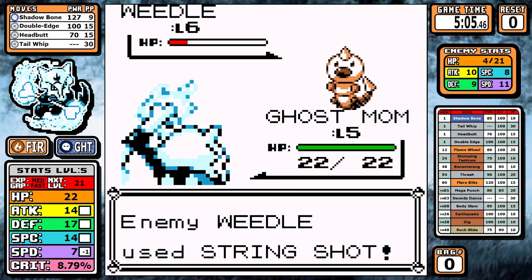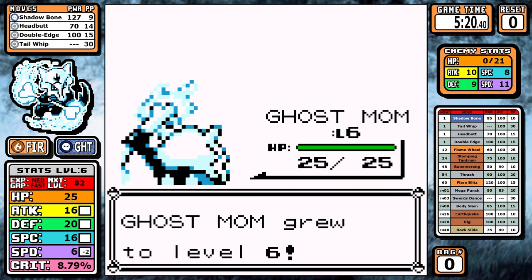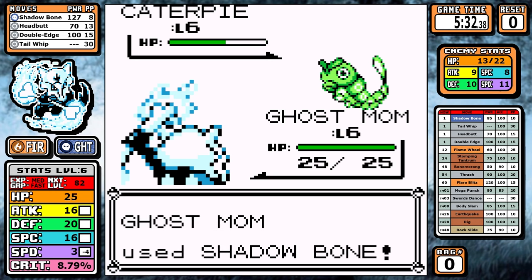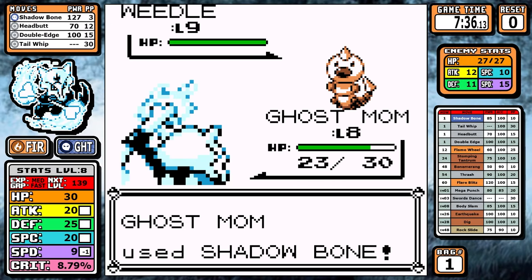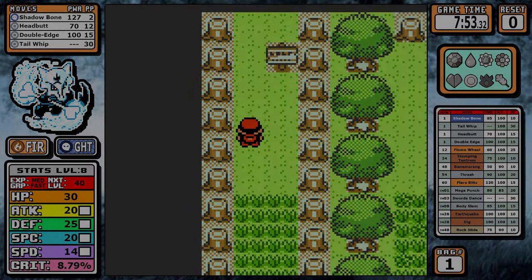In the early game, you can tell this is not going to be a repeat of Alolan Raichu or Ninetales by the fact that I'm battling all the optional Bug Catchers in Viridian. Shadow Bone does decent damage but it's already not enough for one-shots this early, which is why we need these extra battles. There's not much else to the early game — I'm at level 8 when I leave the forest and that takes us straight to Brock.